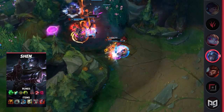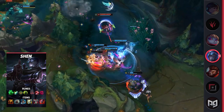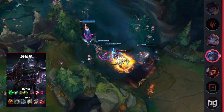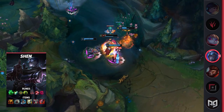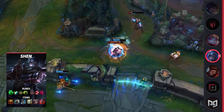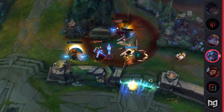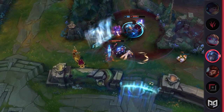Finally, we have the ability that Shen is most known for — his ultimate. Shen's R is a global ultimate that provides a shield to an ally, and teleports you to them if you don't get CC'd, and if your ally doesn't die. This ability offers a ton of pressure around the map, since people have to consider your ultimate whenever they want to fight. That being said, if someone doesn't think about your ult, then you end up picking up some free kills.